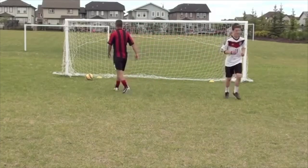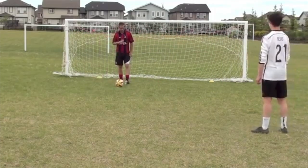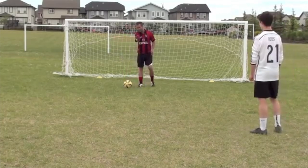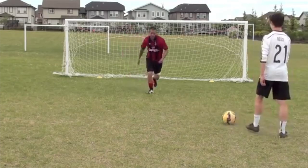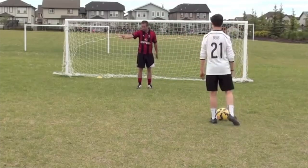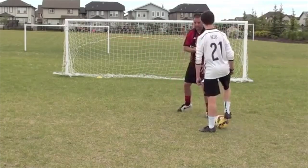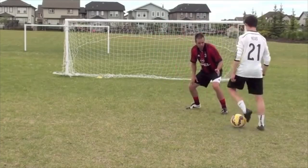So first thing: close down that space quicker, be more intense, expect bad touches, anticipate that ball as well. Imagine someone was passing him the ball — I don't want to arrive after he's taken his first touch. You want to anticipate that ball coming from someone else. So imagine his teammate passed him the ball — I want to get there right on his touch. Then if he has a bad touch I can clean the ball up, or if he's going to try to beat me, I'm ready. I'm in his feet right now.